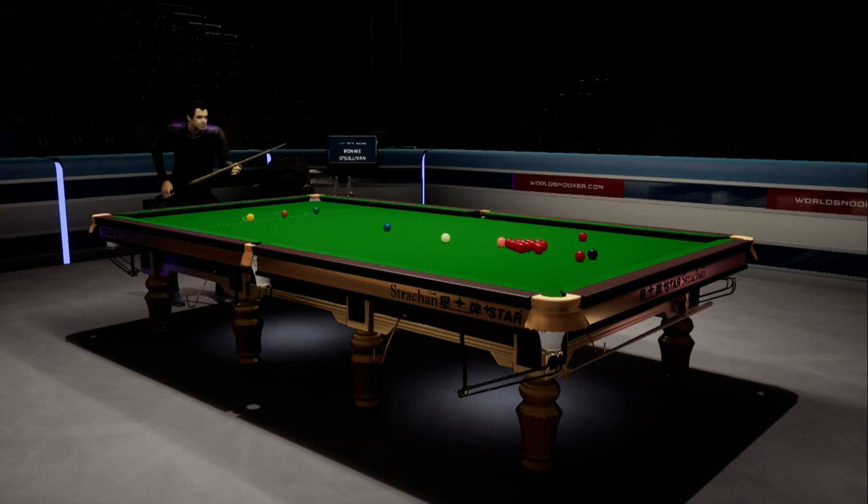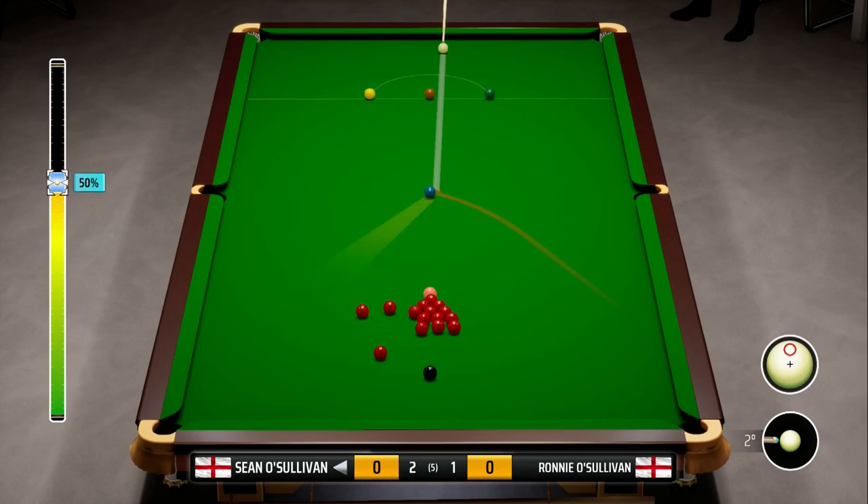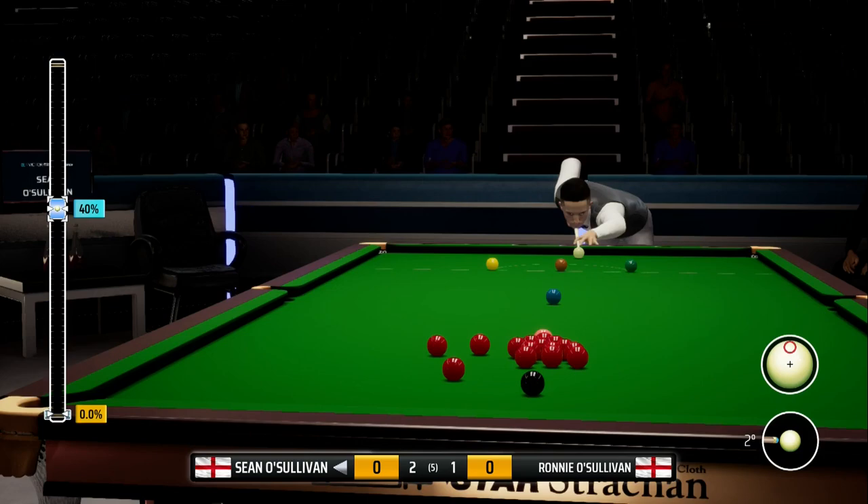Ronnie's got the break in the fourth frame, we still lead 2-1. Fingers crossed he'll give us a chance to get a red, although it looks like a pretty good break off - he's covered all three loose reds on the other side, so we're just going to have to go up and down and play a little safety shot off the pack. If we give Ronnie a chance, it's probably frame over.